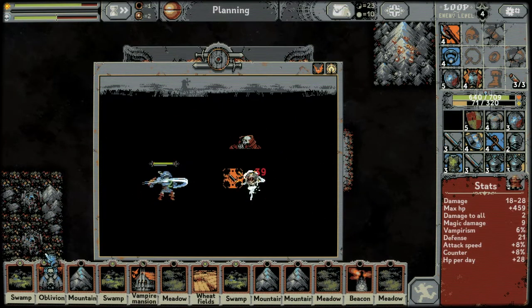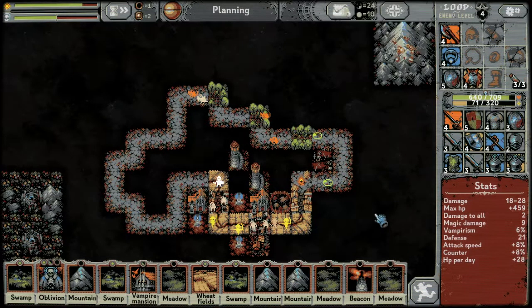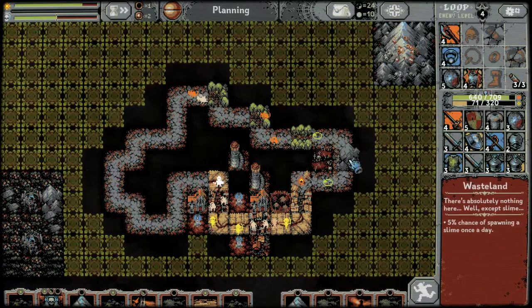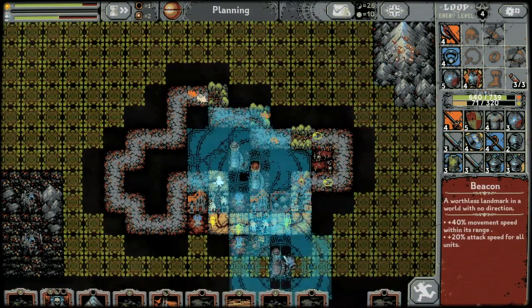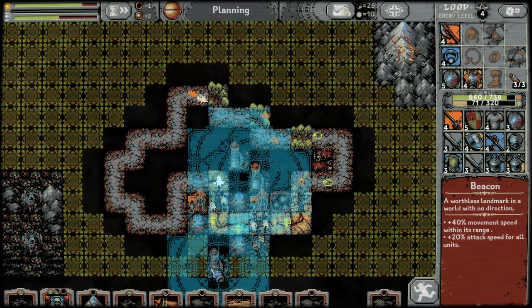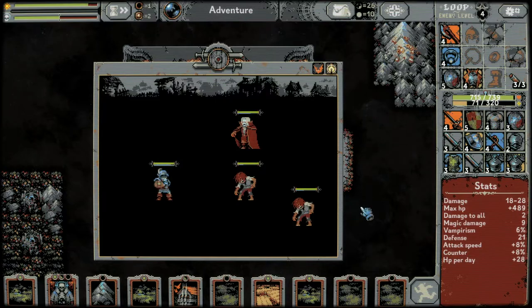We have to start putting stuff down soon if we don't get a treasury next card. It got rid of one of our oblivions — that was a huge misplay by me. Let's put these down up here for now, get the beacon down over here. Oh, I just lost another oblivion — it's so annoying.